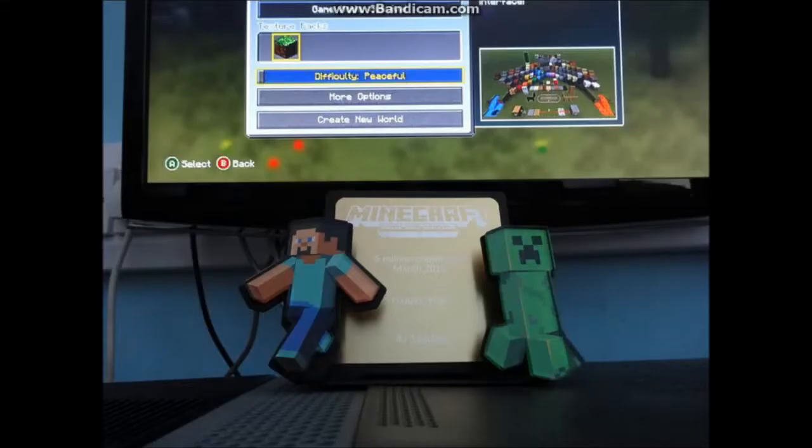Hello there again YouTube. Today 4G Studios has released a new screenshot of pretty much just texture packs. This is kind of half a screen — it's pretty much the loading screen. You can see difficulty peaceful, more options, create new world, and the game mode up top.